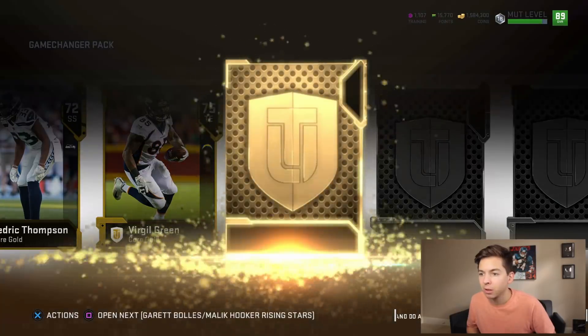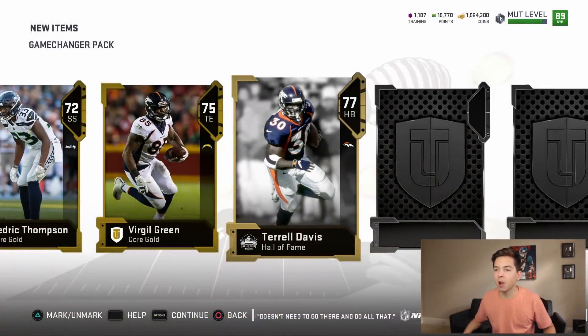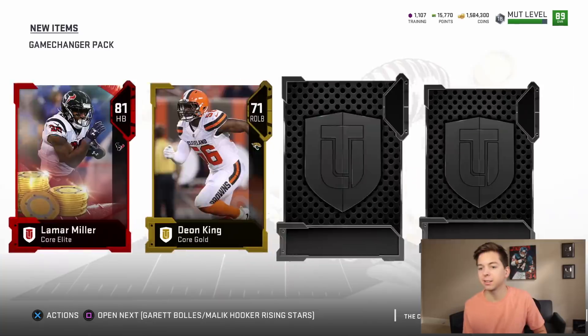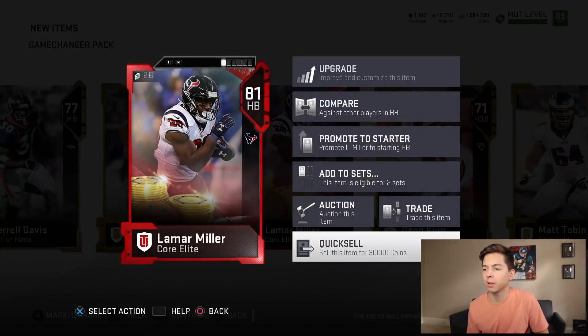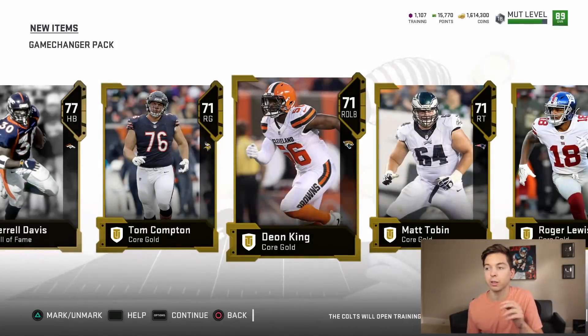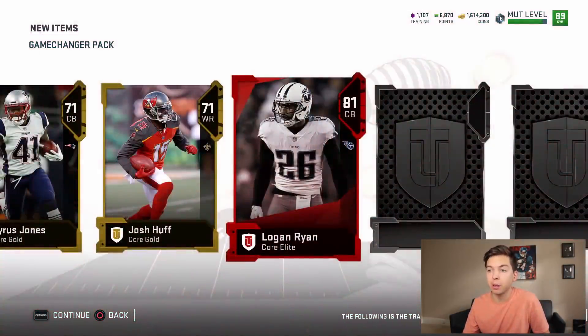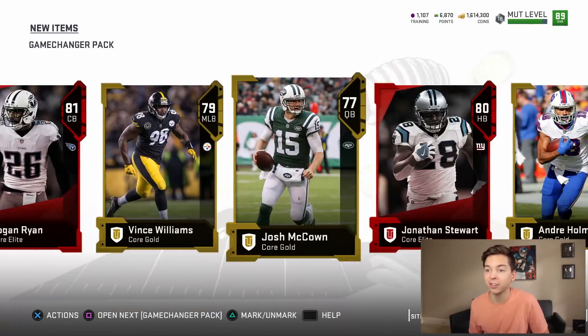This is the final pack of the bundle — and it's a Hall of Fame card. Lamar Miller, we're going to quick sell you for 30k right now. I am trying to be more positive this year, but EA, that first bundle was absolutely terrible. Like that was trash. These packs are bad.